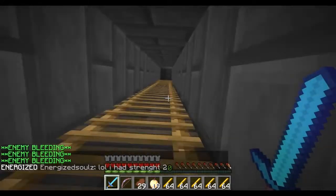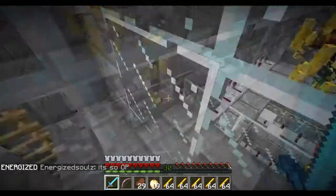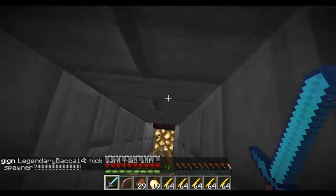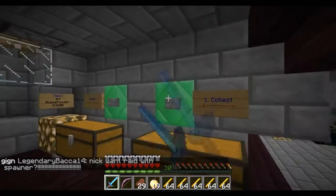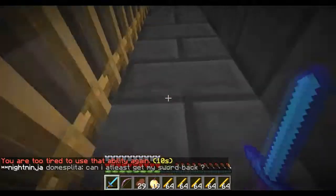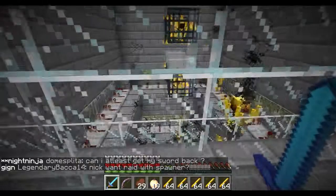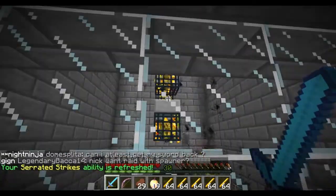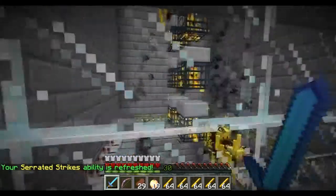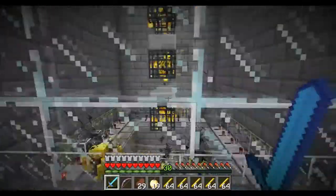I'll keep these blaze rods and sell them all at the end to show you guys how much money is possible from this farm. I encourage you guys to spend an hour or two watching the ethos grinder video and try to build one yourself. Go into the nether or save up enough money from a sugar cane or cookie farm and buy some blaze spawners — it is very much worth it. Your money will literally be made back in a couple of hours of grinding blazes.